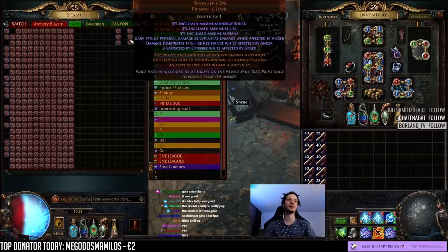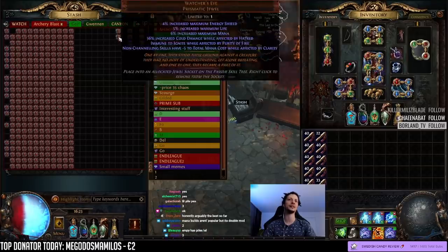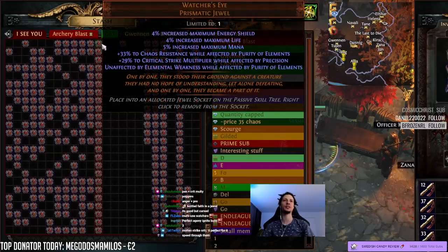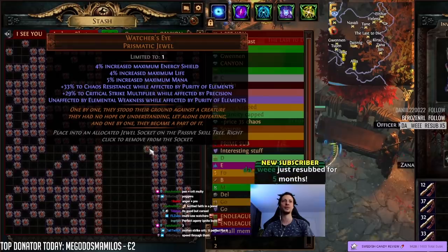Okay, we'll call this pile number one, pile number two, and pile number three. Best, pretty good, okay. Last row — chaos res, crit multi — that's okay, probably good for a lot of builds, pile three.